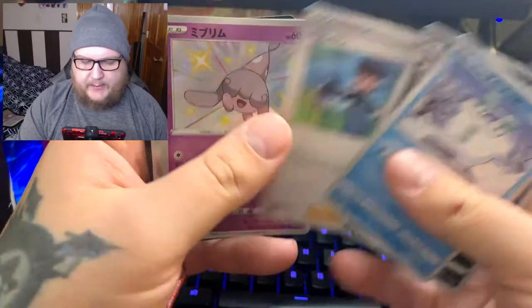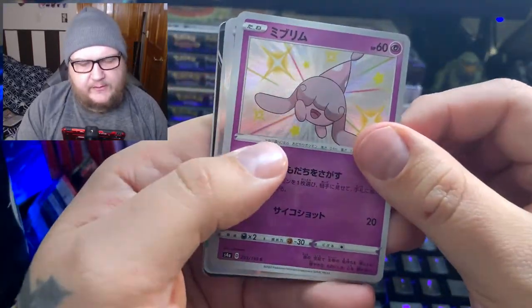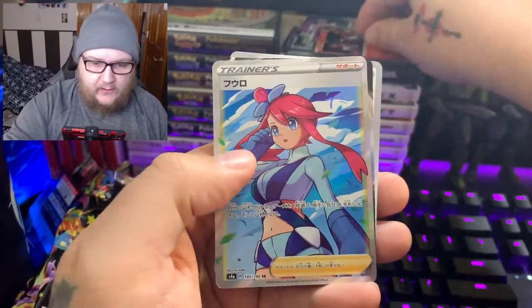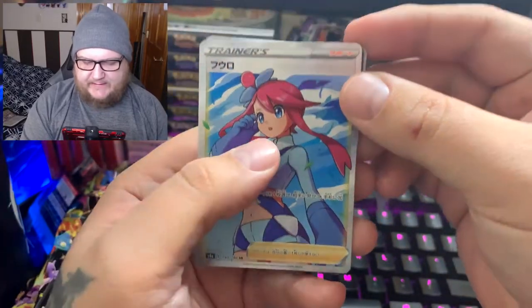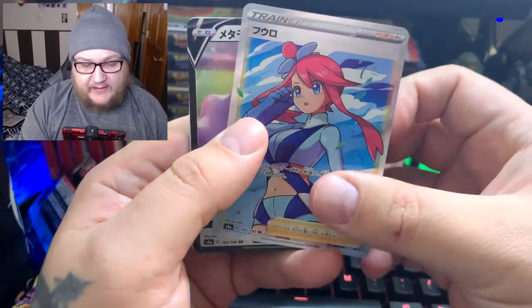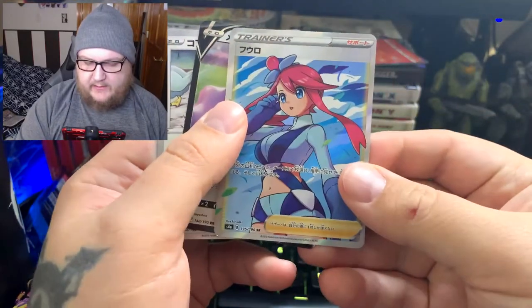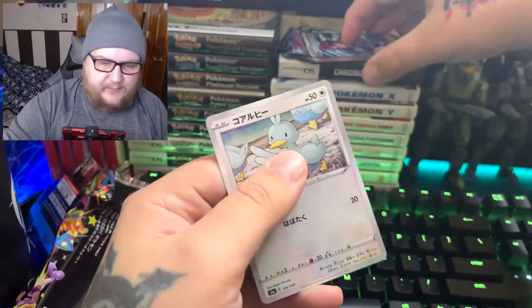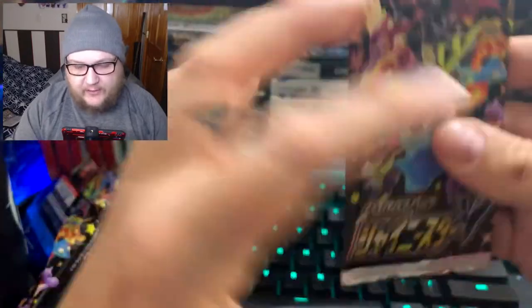I think we got a Ditto back here. Oh — shiny Hatterene! I don't think we have that one. Full art Skyla! Nice — I'm glad we got that, that is a really good card. We also got a Ditto V in the back. Full art Skyla — awesome, awesome, awesome! Alright, we've got three more packs to go.